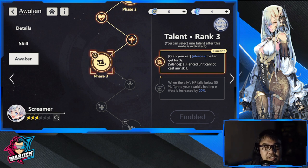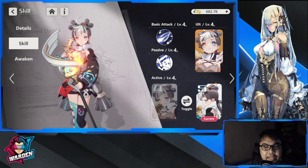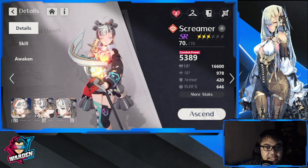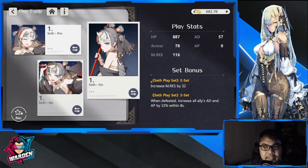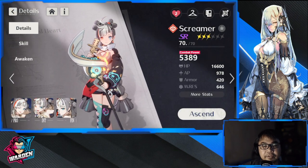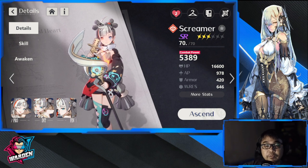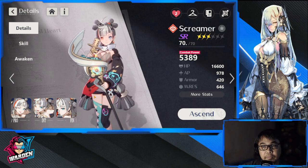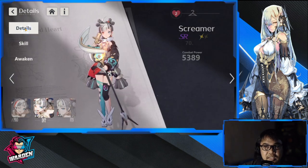I plan to use her in other stages once I've leveled her further. The gear I currently have on her isn't suitable — the three-set bonus only activates when she's defeated, which you don't want. This is just temporary gear. If you want me to make a full build guide for Screamer, comment down below and we'll see if there's enough interest.